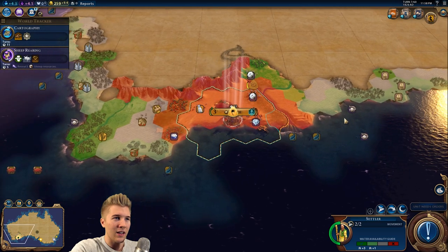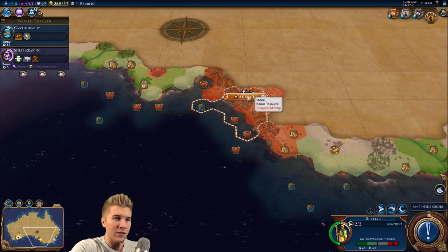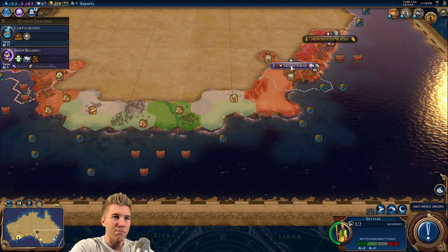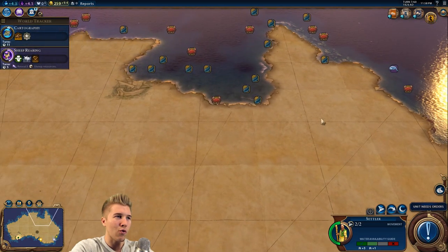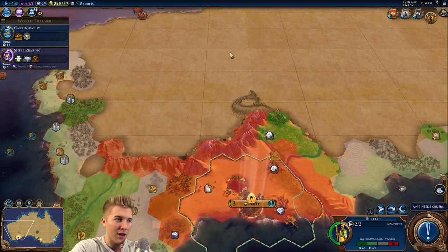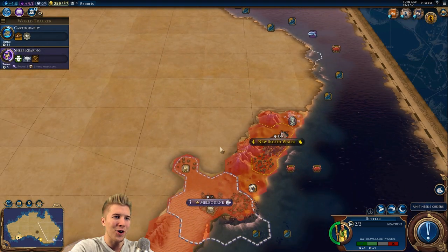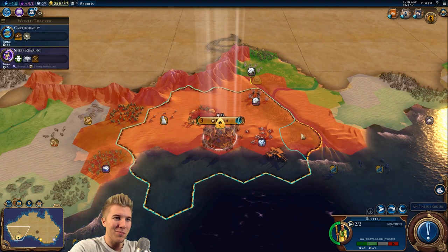There are some nice pearls over here. Let's see what the AI settled. So we have South Australia over here, there's Victoria, and then we've got Queensland probably somewhere in the north. They settled right there — they didn't even move very far. We're the ones traveling the furthest — what's up with that?